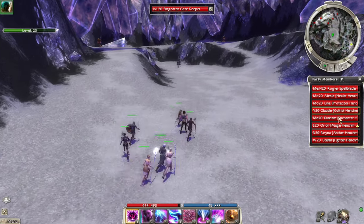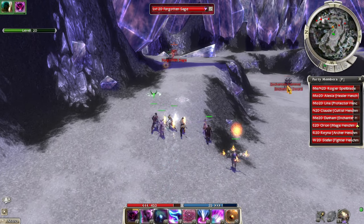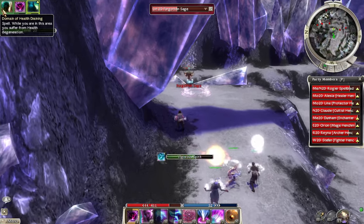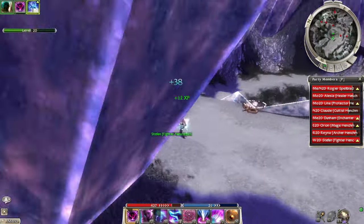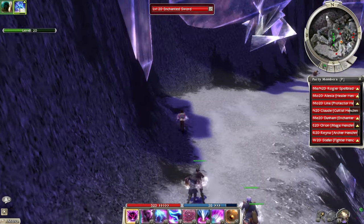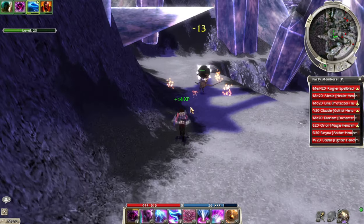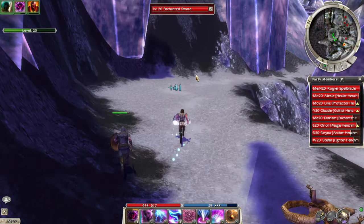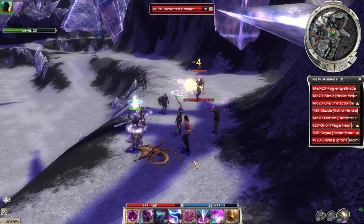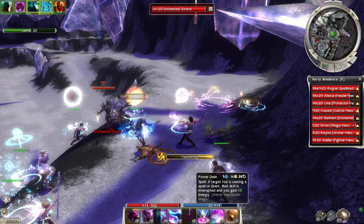I'm really pumped about having eight team members — I didn't know we could have a full party in this. The first one is the monk boss, I think. While we're in this area we suffer from degeneration, so that's just great. We're trying not to aggro everyone and we need to hurry through here so we don't take too much damage.